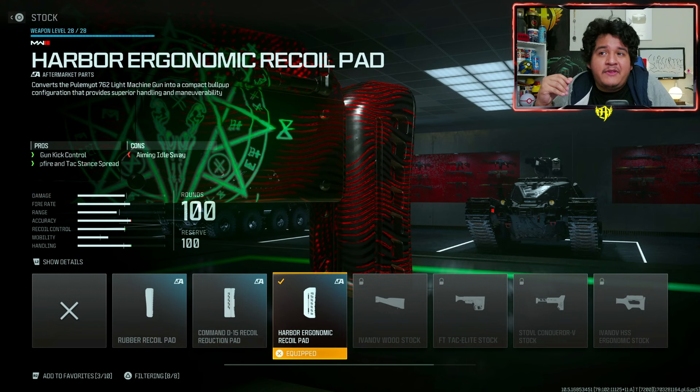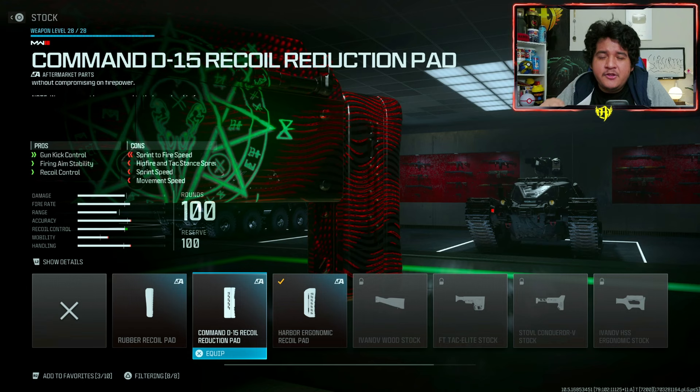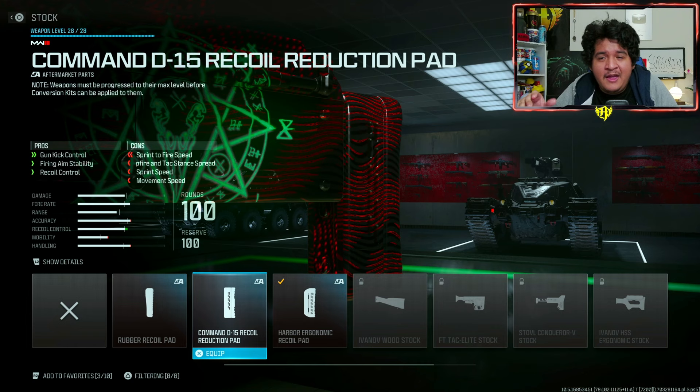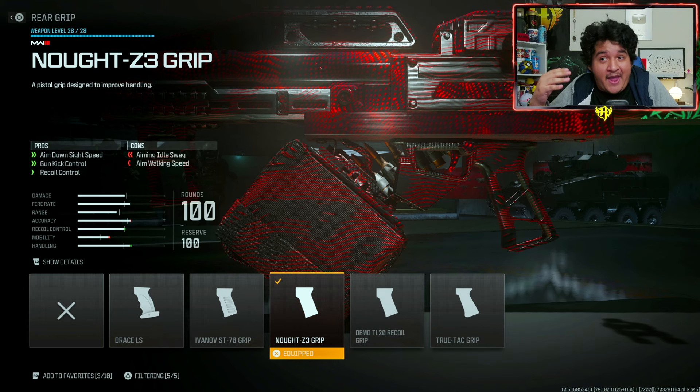For the stock, we have the Harbor Ergonomic Recall Pad, which is going to give us gun kick control as well as tac stance — we want to be more accurate, so we're putting on this pad. You can also choose to put on the Command Z15 recoil reduction pad if you want a little bit better accuracy, but I don't like those movement losses, so I just use the Ergonomic Recall Pad for more speed as well as control. For the rear grip, we got the Zot Z3 grip, which is going to help us with ADS speed, gun kick control, and recoil control, making us more snappy and being able to control this gun a lot more effectively.